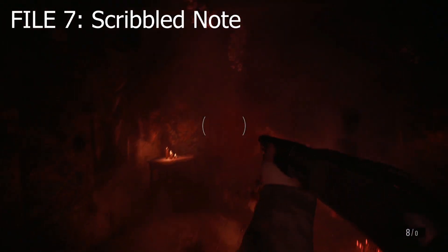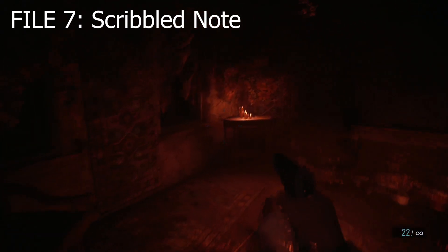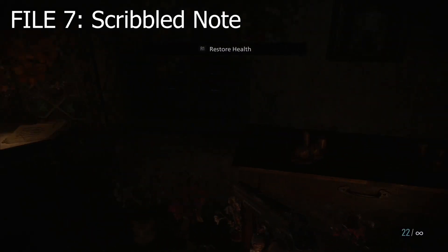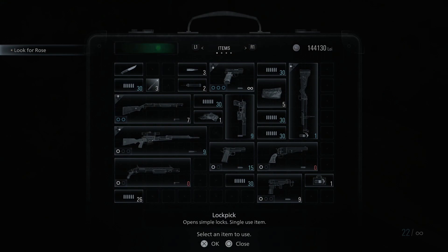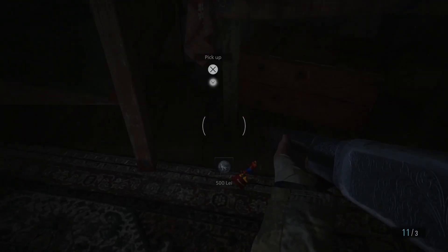There is an enemy right here that scared me because I didn't expect it — use your shotgun and pistol. The file you need to collect is on the side table in the back right corner. Some loot in this house is tricky — beyond the cabinets there is a lock pick you can open for shotgun ammo, and there is also hidden loot between the table and the bed, so crouch until you find it and pick it up.